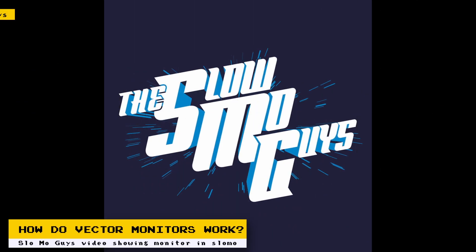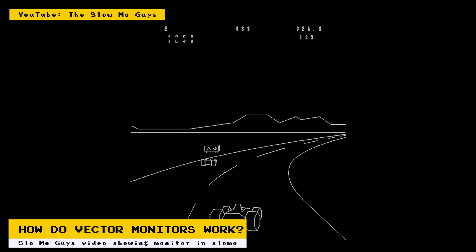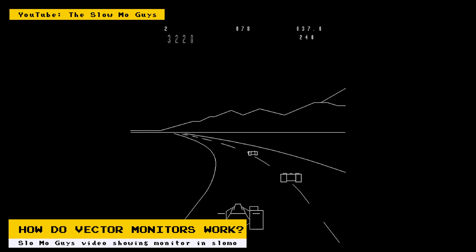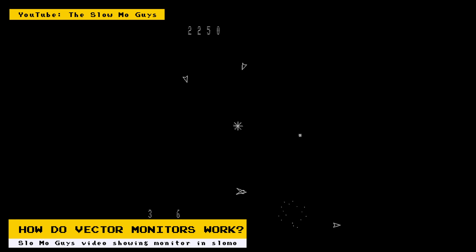The Slow Mo Guys YouTube channel has a video on how old vector monitors from the arcades worked. They worked very differently than the standard CRT screens of the time. A standard CRT will draw the screen side to side and top to bottom, while vector monitors kind of worked like someone drawing each individual object in the game. This method would give you very sharp lines and make the game look very high-res, but the objects being drawn will be much simpler. The Slow Mo Guys video will help you better understand this method by allowing you to see just how the vector monitor draws its objects.